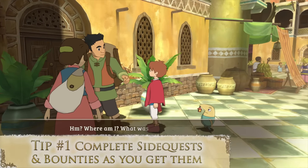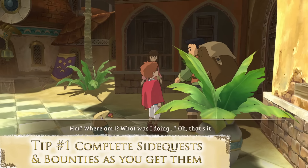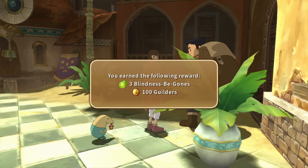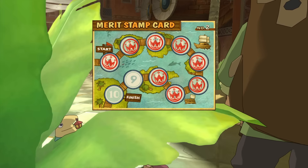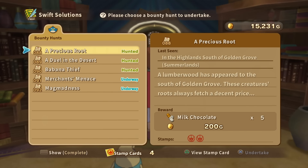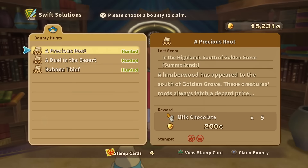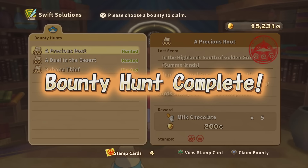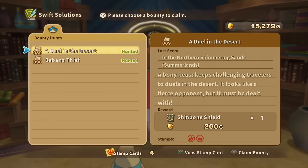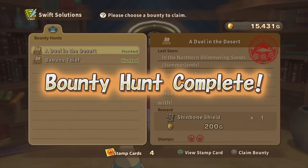Tip number one: complete side quests and bounties as you get them. Side quests, or errands as they're known in Ni No Kuni, are not all that hard to complete and you get a ton of great stuff for doing so. Same goes for the bounties in the game. I recommend completing all the ones you can before moving on to the next area if you can help it. This will also ensure that the rewards you get are still useful when you get them, and not weak because you waited so long to complete the side quest.